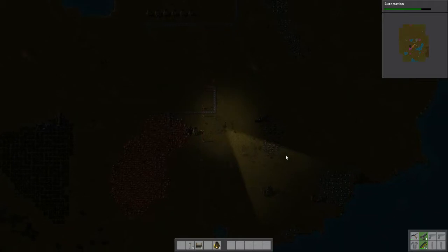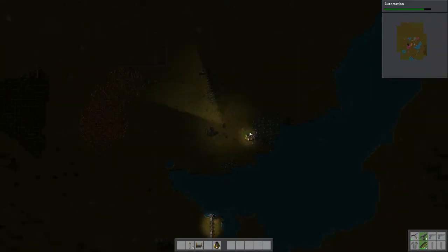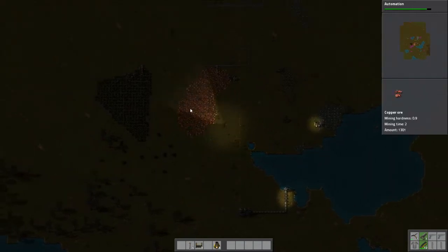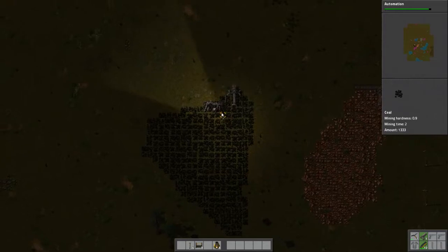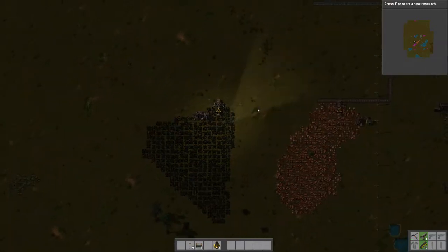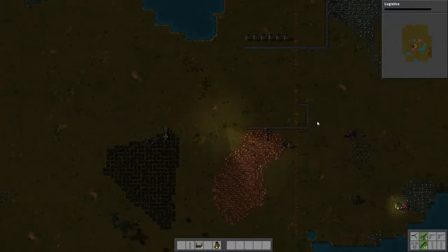We need some more iron. We don't have any coal — do we have any coal? We do have some. Running out of coal for those guys, we should really start figuring that out. Looks like it's almost done — yep, it's done. Let's do our next research, which will be very important.